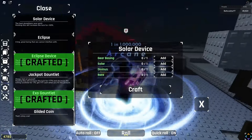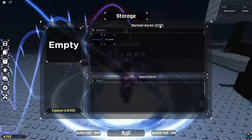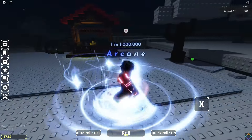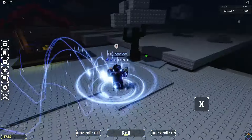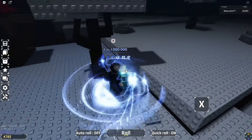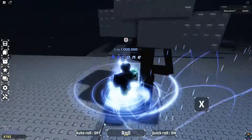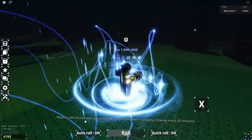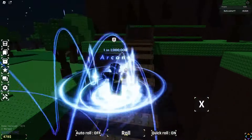If you roll Gilded you can bring it here and get 100 coins every time you do that. Coins are used to expand your inventory — I have 111 max auras, but normally you spawn in with about four. So it's much better to get Gilded and expand your inventory. You can also just run around and find coins on the floor — this is also how you get potions. I recommend doing this while you have Auto Roll on, just running around collecting potions.